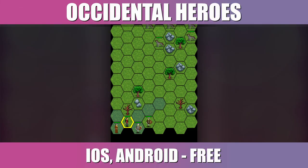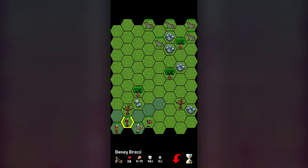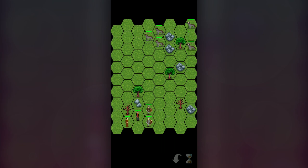Hi everyone, welcome back to another mobile game review. This week we are taking a look at Occidental Heroes. Occidental Heroes is a roguelike strategy RPG game for mobile. You take control of a party of heroes and travel across the Occident, completing jobs and taking out enemies on your quest for fame and fortune.